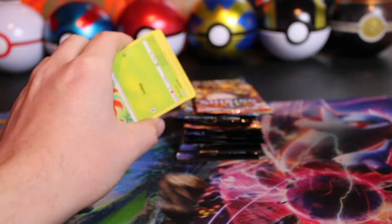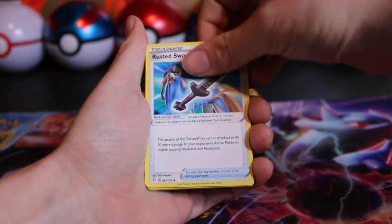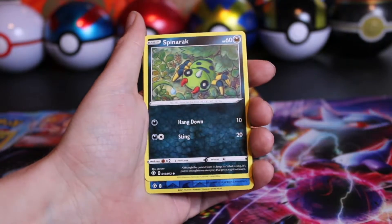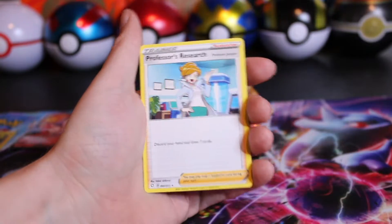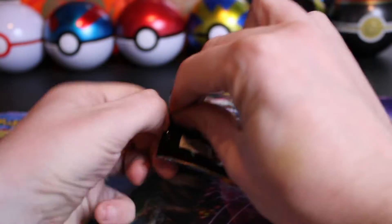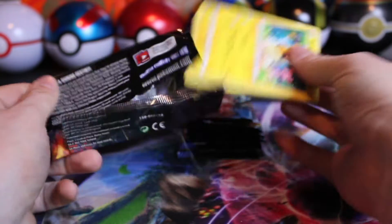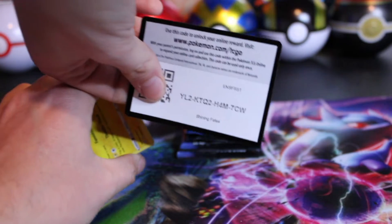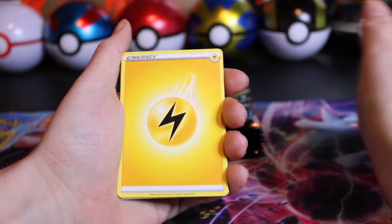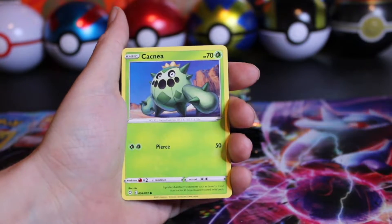This would be the halfway mark. Let me know — what is your favorite special set or holiday set? Champion's Path, Shining Fates, Hidden Fates? Also, are you excited about the announced Pokémon GO set? I'm really curious how they make the artwork — if it's going to look like how things look in the game. I believe they're releasing in May, and with special sets, we won't get any booster boxes — it'll just be ETBs and collection boxes.